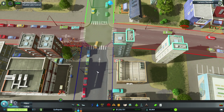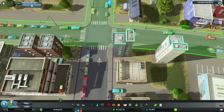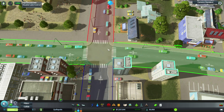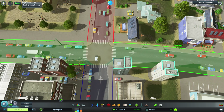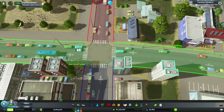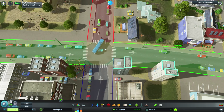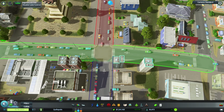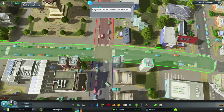I could also ban right turns if I wanted to. If I reset these, I could prevent straight-throughs as well. Now, it doesn't update in real time — as we know from Cities Skylines, vehicles that have already calculated their path will continue on their existing path. But new cars that spawn and work out new routes will no longer go straight through here.